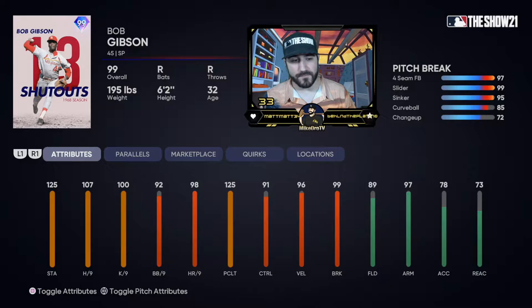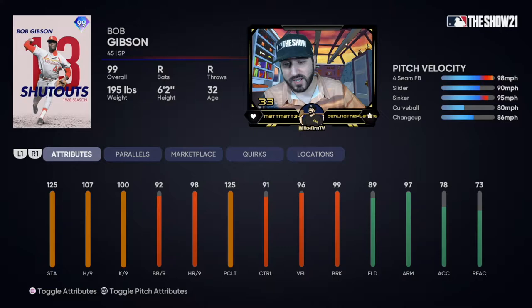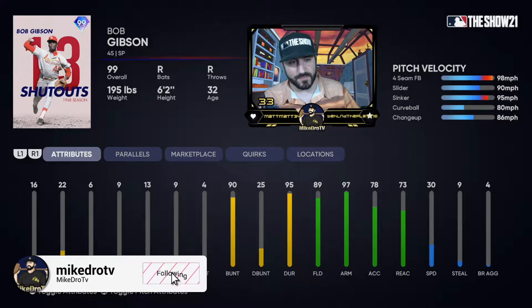He has 125 stamina, 107 hits per nine, 100 Ks per nine. Walks per nine and control are both good at 92-91. He's got 125 clutch, 96 velocity, 99 break altogether. He's a very good fielder — that's random, usually they don't get good fielding on these. He can kind of hit; I hit a grand slam with Bob Gibson last year, so maybe we can do some damage at the plate here.